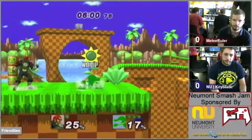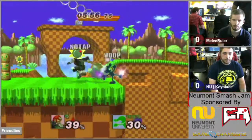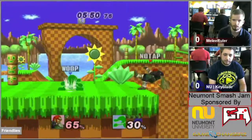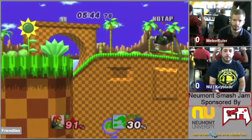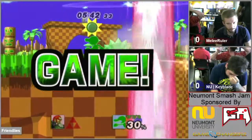Turtle is going to be trying to make some pressure, and the thing that makes this really hard for Ganon is that Mayluru does play Ganon as well, which makes this kind of rough. And Whoop is going to be shielding that back air. The chair is going to be connecting — that's going to be the stock. And we go to game number 2.